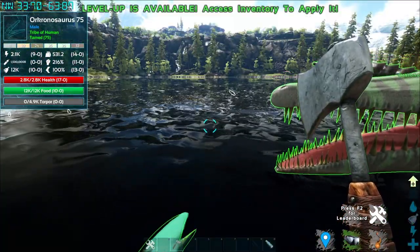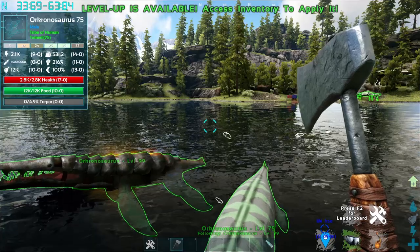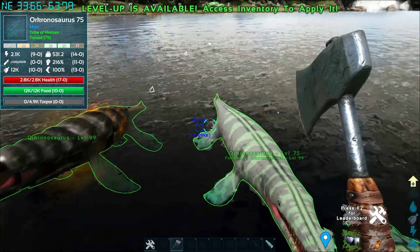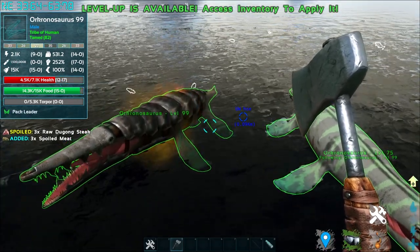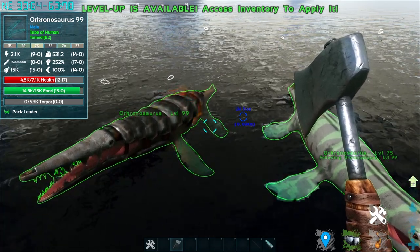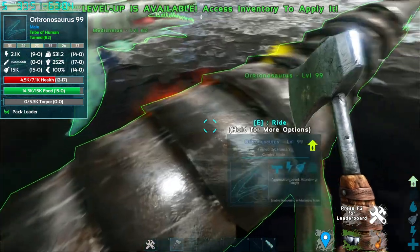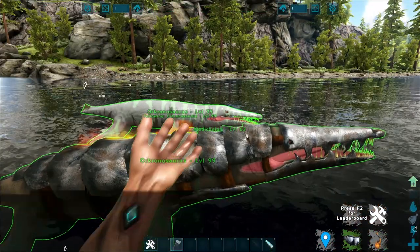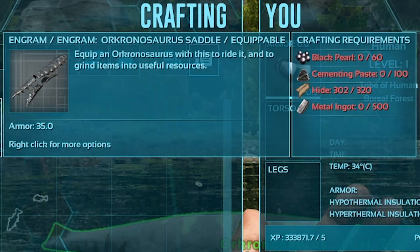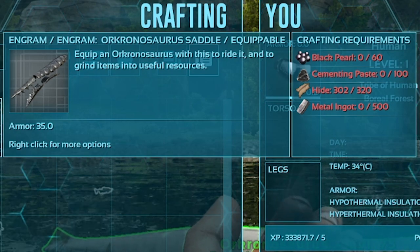Last of all is this guy, the All-Chronosaurus — honestly the flagship creature for this mod because it's literally on their profile picture. The All-Chronosaurus, I have two of them. It's tamed via knockout and its favorite food is Biotoxin, but if you want to use kibble, you can use Superior Kibble. You can ride it without a saddle, but also with a saddle — the saddle is made of metal and requires about 60 black poles and 500 metal ingots for the more expensive materials.